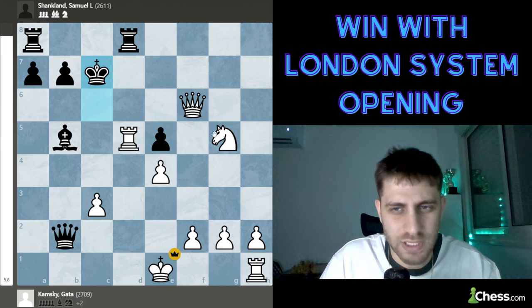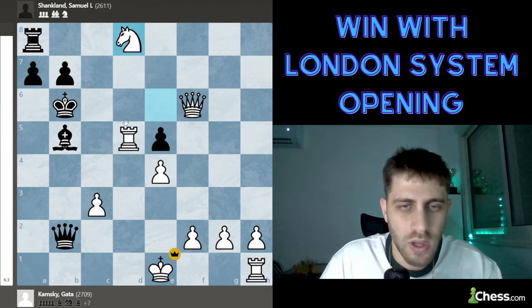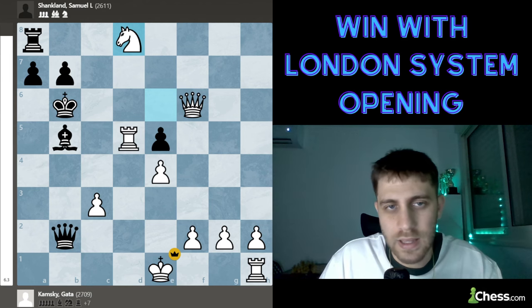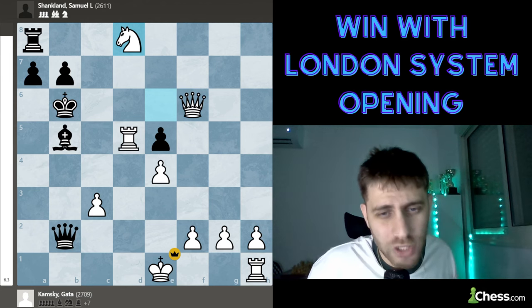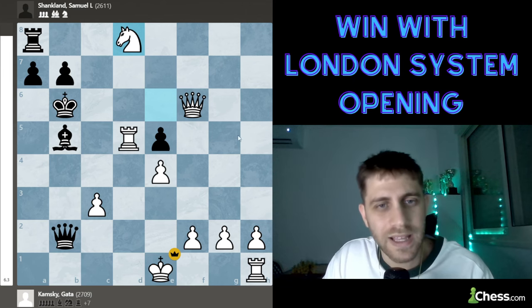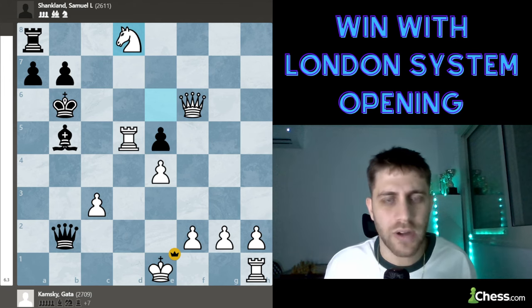After king c7, just 96 check — king b6, I take the rook, and then check. This is game over. Samuel Shankland lost his game against Gata Kamsky with a very beautiful trap in the London System opening.